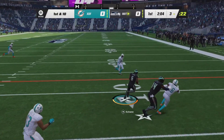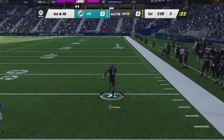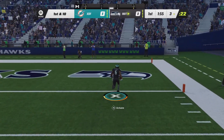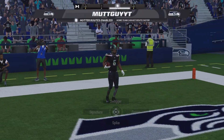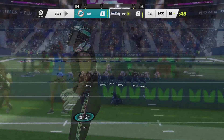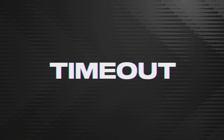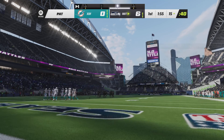They won't be able to catch you because you've got 99 speed and they're on Rookie difficulty — they're not fast enough. Now I'm going to get rushing yards plus a touchdown, which we also needed to upgrade our player. We're also going to go for a two-point conversion for our competitive pass. This is one reason I like to do it in Solo Battles — you can get all these extra things done at the same time.